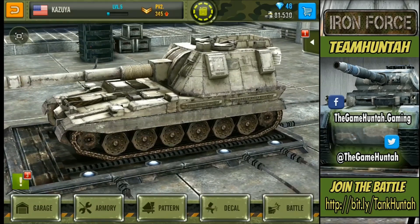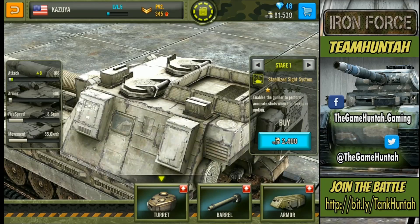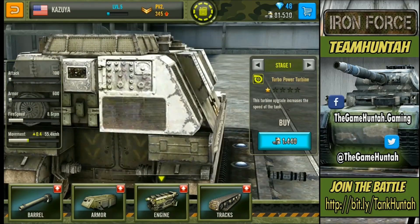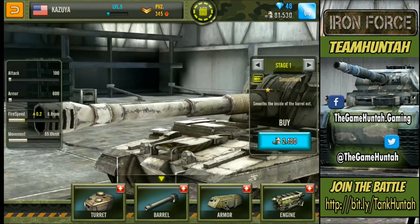Now let's go back and take care of our new baby. Let's go to the armory — we need to increase the fire speed. To do that, we upgrade the barrel. With the barrel upgrade we can increase the fire speed, which will be good. Remember, you place the order in your garage and then you have to go back and pick it up — it's not automatic. You're sending your tank for upgrades.